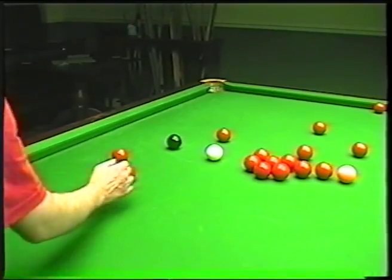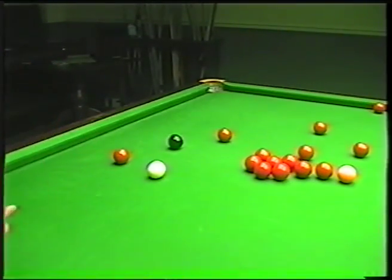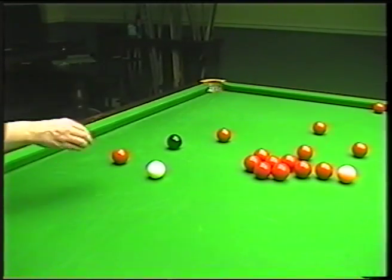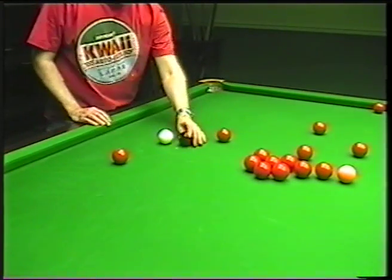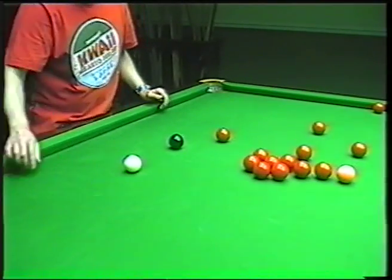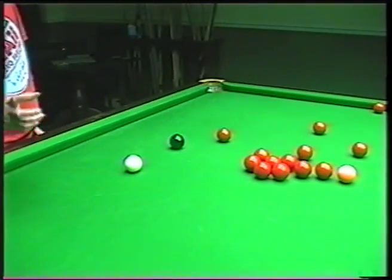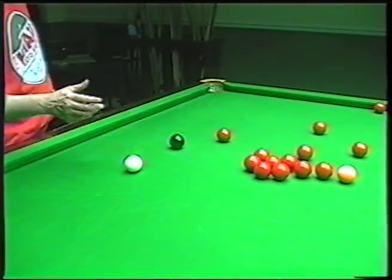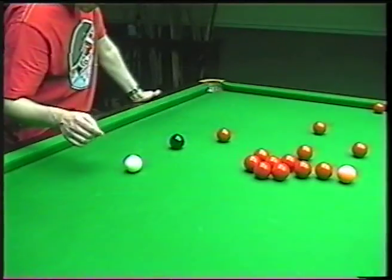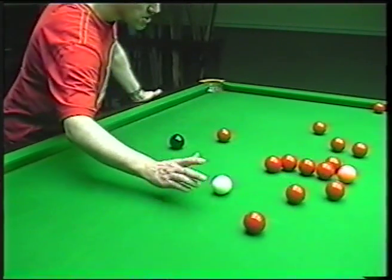Because with this one you can pop it to the corner and leave yourself a position on the black. Then you just take the black to leave yourself on the red, and then take this red to leave yourself nicely on the black. From there, this is a position where you'd be looking to go into the balls — you can pop the black and screw into the reds.